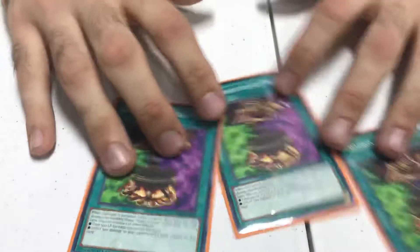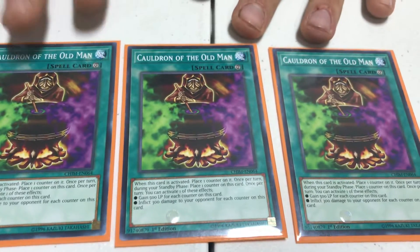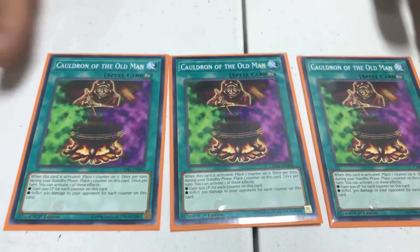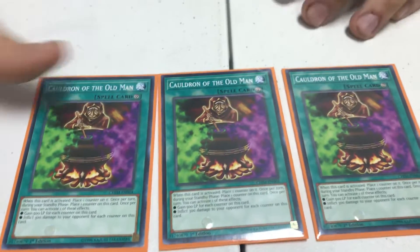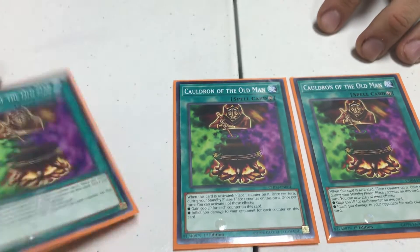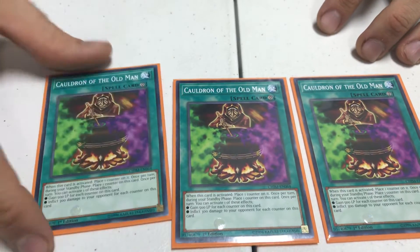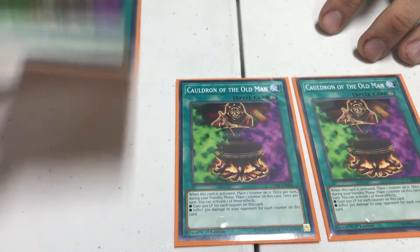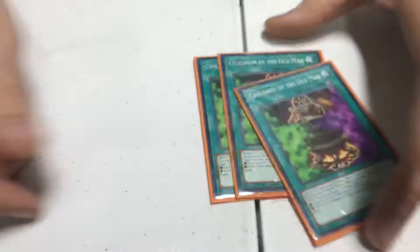Next is your win condition — this is my only win condition: three Cauldron of the Old Man. Every standby phase it gets a counter; when you activate it gets a counter and you choose one of two effects: gain 500 LP or burn 300 for every counter. Most people ask why I didn't play Wave Motion Cannon. Wave Motion Cannon clogged space, and if you don't send it off and they Twist through it, or Lightning Storm or Cyclone it, it just sat there doing nothing. I figured I was okay with Cauldron, and I'm X-and-one, so it must have worked.